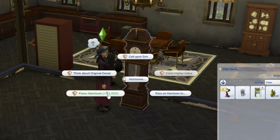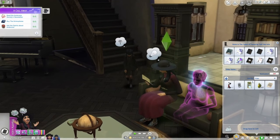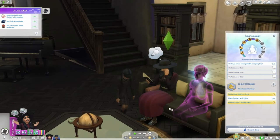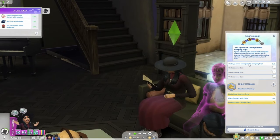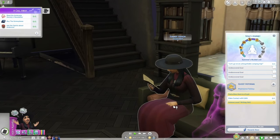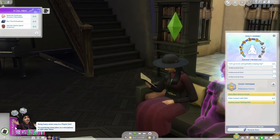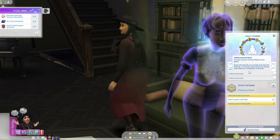They talked a little bit about the soul's journey. Soul's journey ties in a bunch of different systems, including goals, traits, aspirations, and lifestyles. Your sim can complete their bucket list goals to move through the soul's journey. At first, your sim may not have a lot of discovered goals, and that can be acquired just through gameplay. You also have the option to set goals yourself.